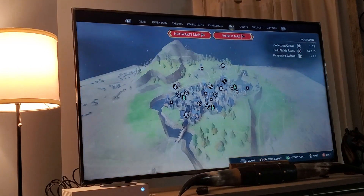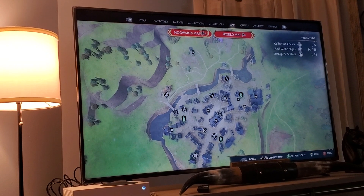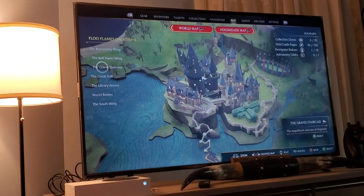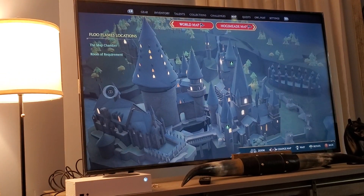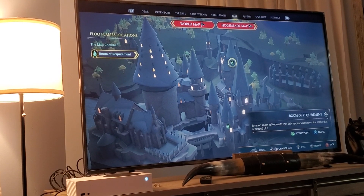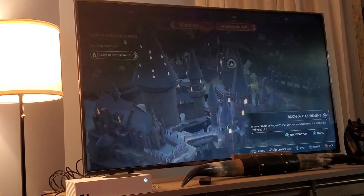Map. Hogsmeade. Ollivanders. Unlocked. Hogwarts. Hogwarts map. Hogwarts. World map. The library. Secret rooms. Hogwarts. Collection chests. Room of Requirement — a secret room in Hogwarts that only appears whenever the— Remove waypoint.